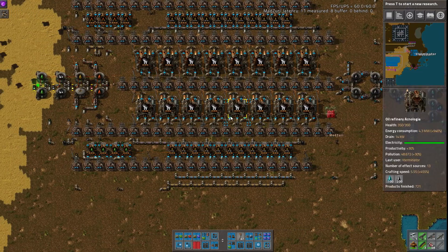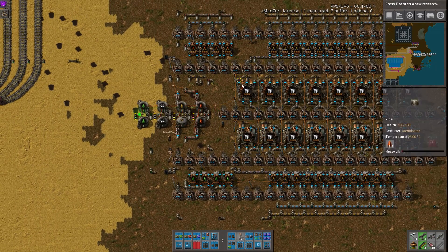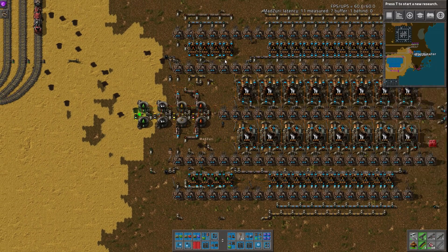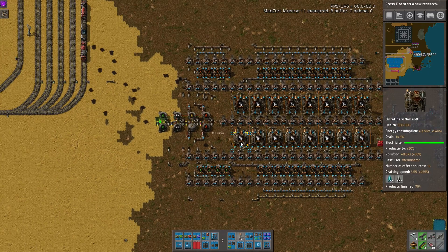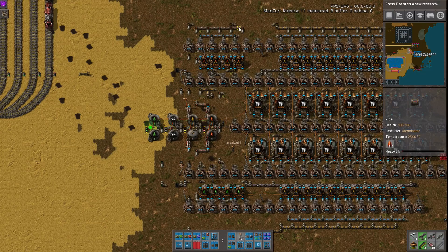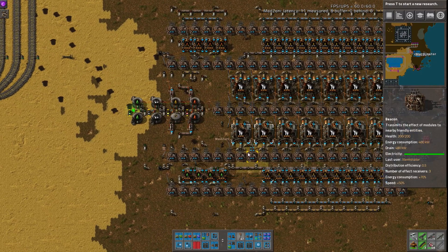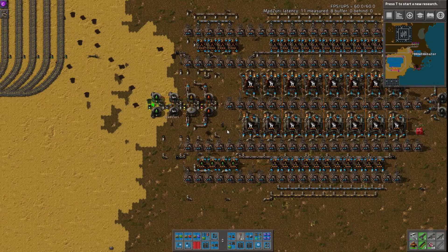So, like we said, fairly standard. It has lube production, light-to-petroleum cracking, and heavy-to-light. One thing I notice off the bat is it's mostly symmetrical — there are a few extra pipes on the top because of the difference in what it's doing, but overall it's pretty symmetrical, which I like.